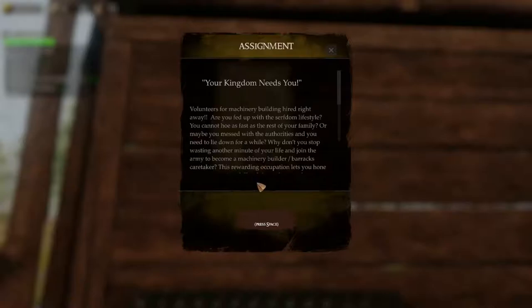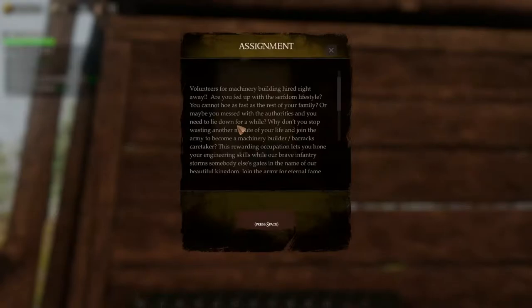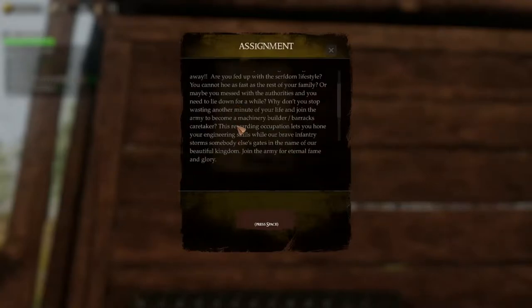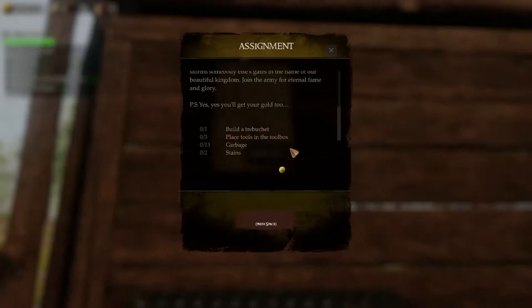It looks like we have a new quest assignment: 'Your kingdom needs you — volunteers for machinery building hired right away. Are you fed up with the serfdom lifestyle? Join the army to become a machinery builder slash barracks caretaker. This rewarding occupation lets you hone your engineering skills while our brave infantry storm somebody else's gates in the name of our beautiful kingdom. Join the army for eternal fame and glory — PS: yes, you'll get gold too.'